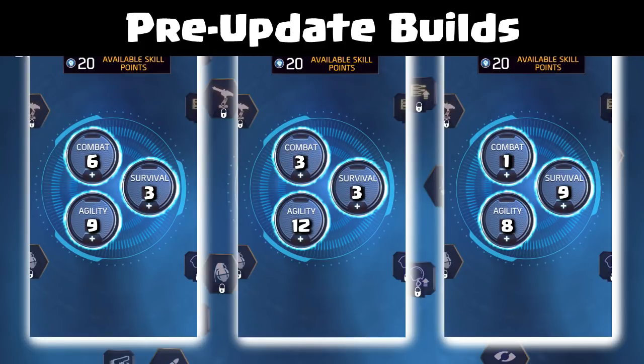The 9-6-3 build is more of a PvP build — it's all about ammo, accuracy, and mobility. You have access to Stunner and Sparta Kick, skills that are mostly used in PvP. The 12-3-3 build is the arena damage build: with 12 points in agility you get 20% extra damage in the back, so it's perfect for arena and still decent for PvP. The 8-1-9 build is all about survivability — with nine points in survival you get extra melee resistance, explosion resistance, and projectile resistance. With eight points in agility you still have access to all mobility skills including reload while sprinting. 8-1-9 was great if you had problems surviving in the gold arena.